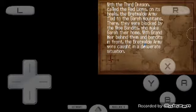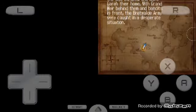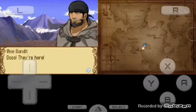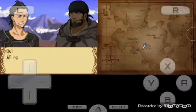With the 3rd Division called Red Lion on its heels, the Breath of the Armory fled to Gara Mountains, where they're blocked by the Wise Bandits. So this is gonna be the next episode — the Wise Bandits. I don't believe there's any level grinding here, but it's an all-out battle. Alright, those are the guys — let's teach her not to mess with the Wise Bandits' pride.